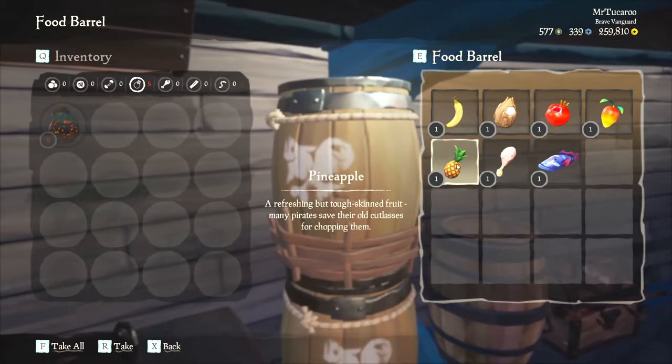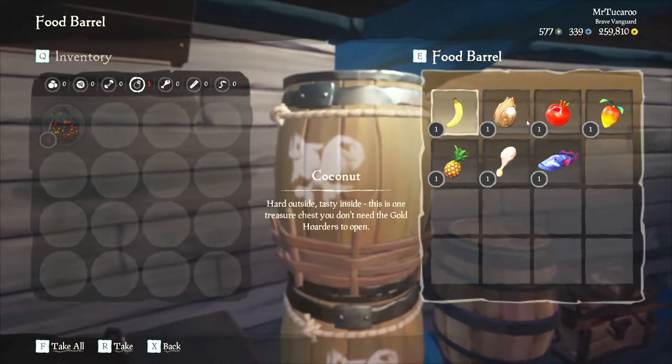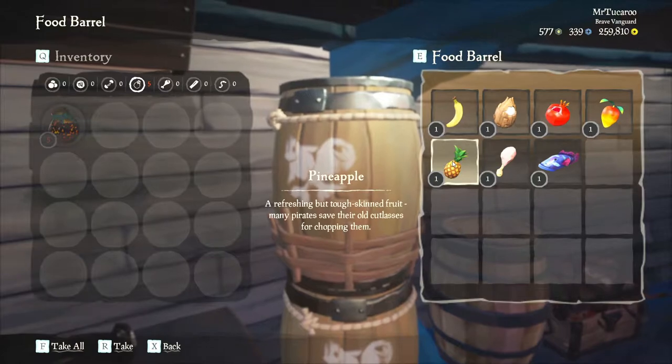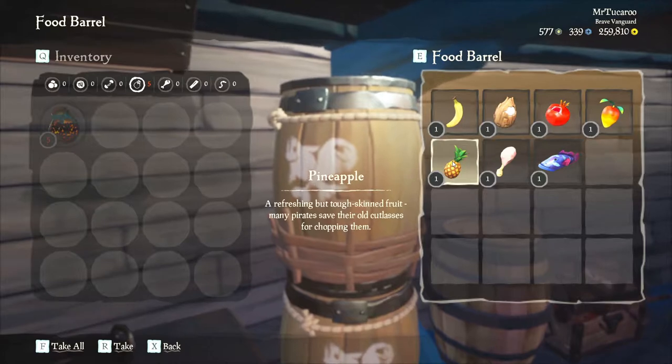If it wasn't already obvious, you cannot cook fruit. Fruit can't be cooked — it has no benefits other than to eat. It doesn't do anything else, it doesn't help in any way. You just shove it in your box and it's just there for you to eat.